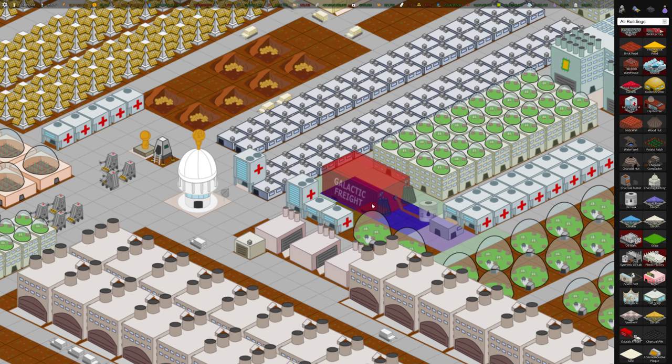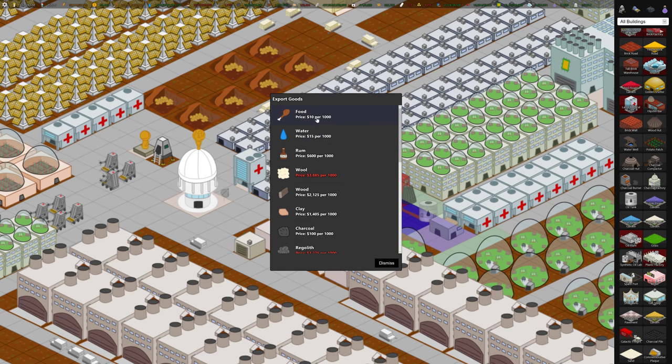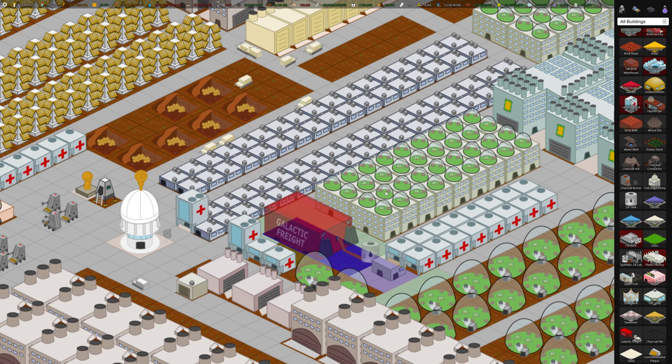If prices get better for water and food, we can start selling again. Food is typically around a hundred per hundred — so that would be a thousand per thousand with Galactic Freight — instead of ten per thousand, which is terrible. So hopefully prices come back up so we can sell.